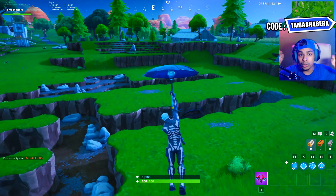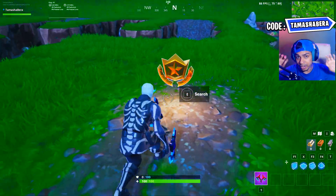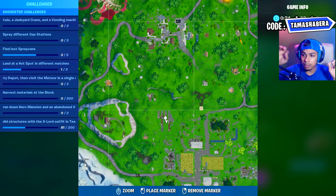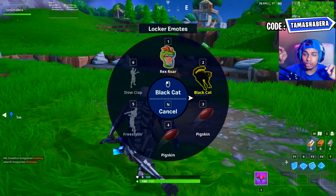Right now we are heading towards the location of this pit which is located in between Fatal Fields and Salty Springs. This is the location — as you guys can see, we can see the dirt patch. As shown on the minimap, this is the pit which is between Fatal Fields and Salty Springs. Come over here and your challenge gets done.